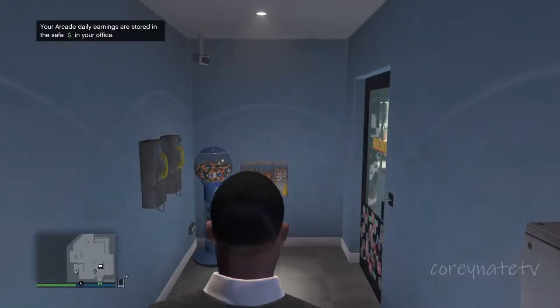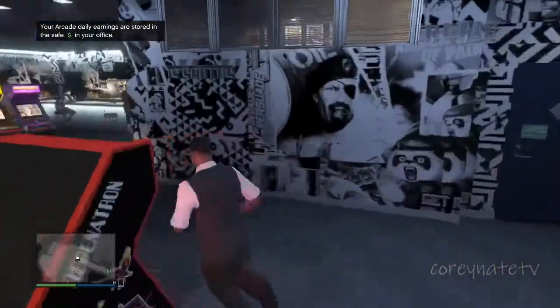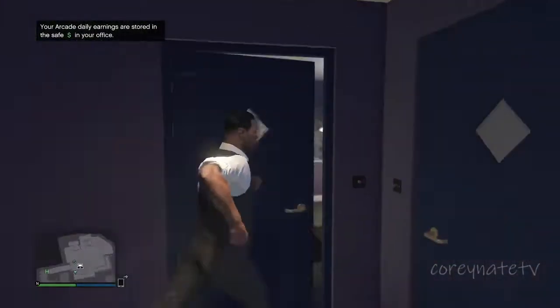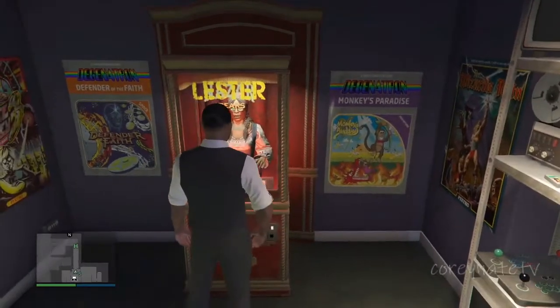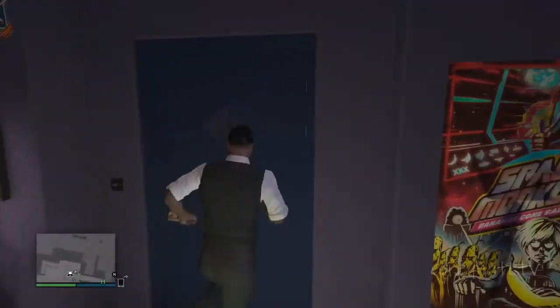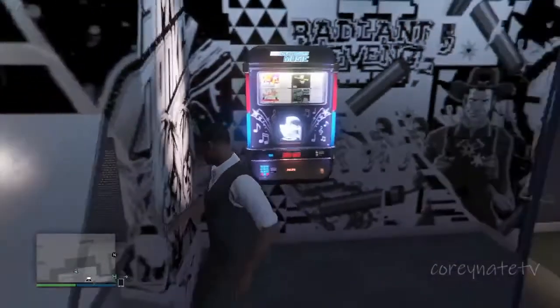From here you have to pay close attention. Once you're in your arcade, you want to do this step by step exactly in order. You need to go up to your office — the manager's office — and open up the basement to your garage where you stored the free LEDs. Just open it up, don't even go downstairs. You should have free LEDs down there. Make sure you have all that done before you even start the glitch.